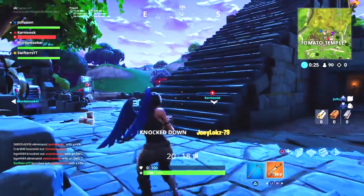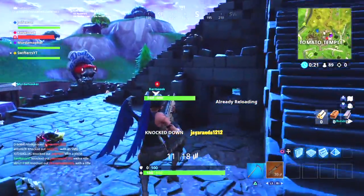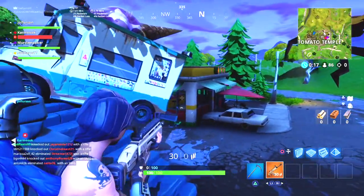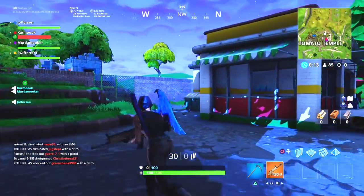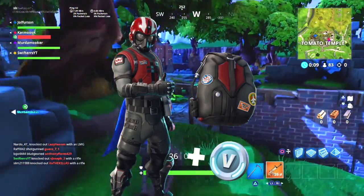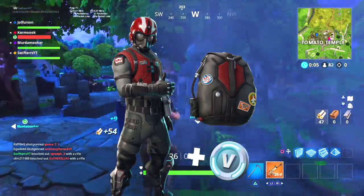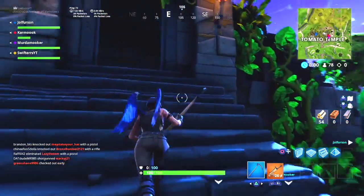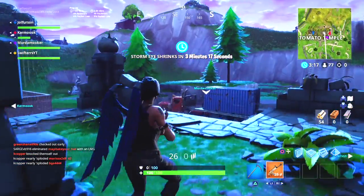You guys could have purchased the Rogue Agent back in April for $4.99. A couple of months after that, we received the second starter pack which included the Epic Wingman Skin. In addition to that, we also received the Bogey Bag Back Bling and 600 V-Bucks. Like the first starter pack, the Wingman starter pack also cost $4.99.